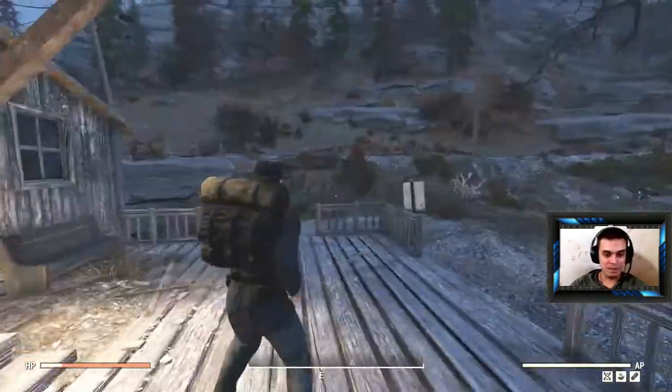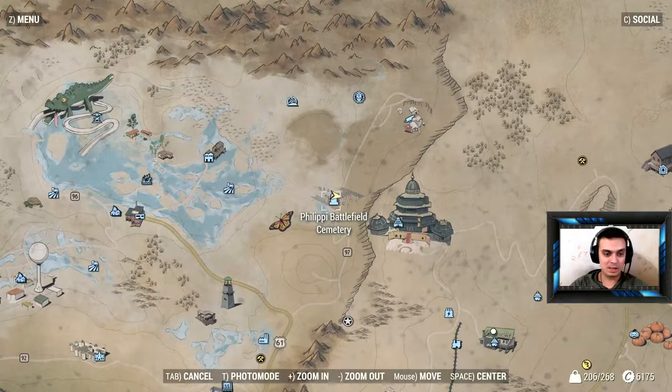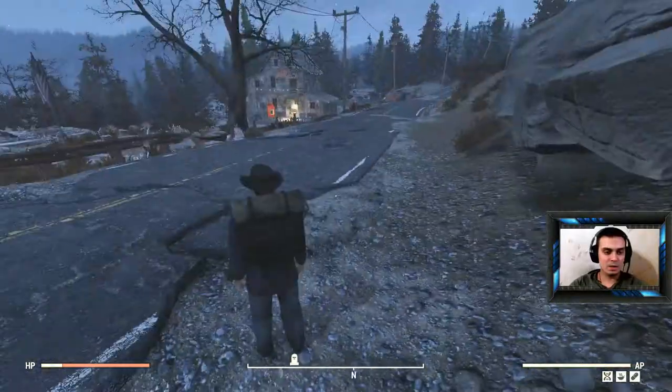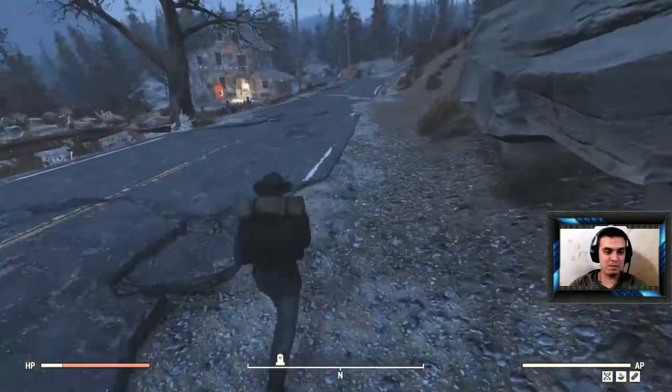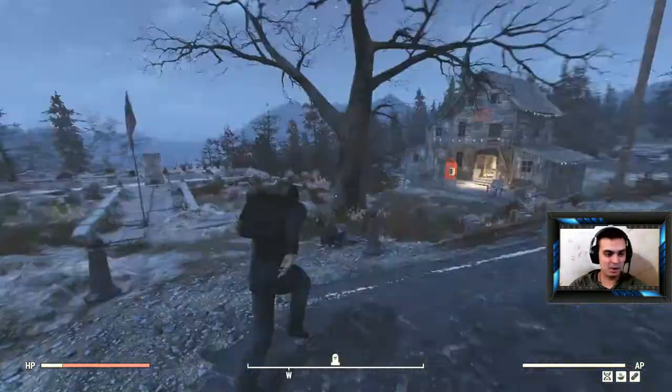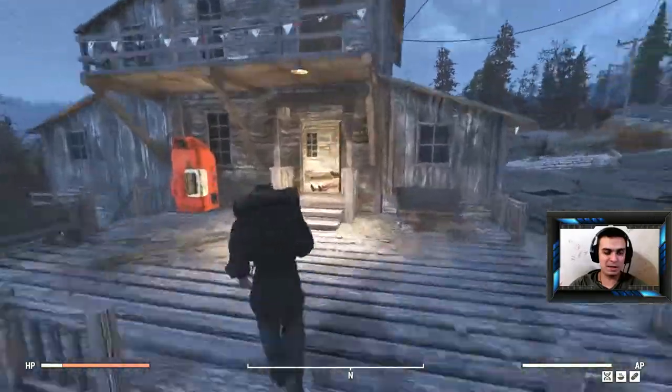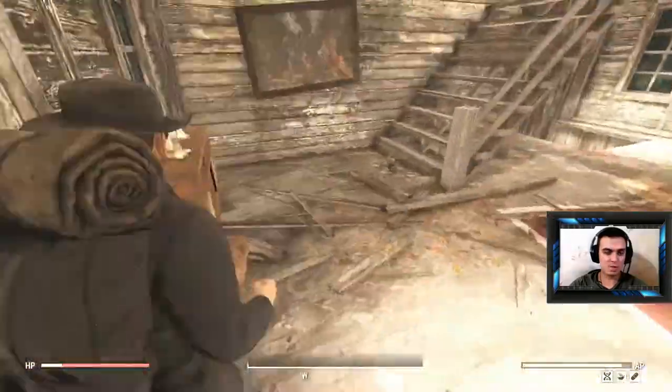So where you can find it is pretty simple. As I said, Philippi Battlefield - let's do a fast travel real quick. So this is where you end up if you fast travel to the location. You'll see the house, you'll see the cemetery. You just enter the house, you kill low-level ghouls and stuff.